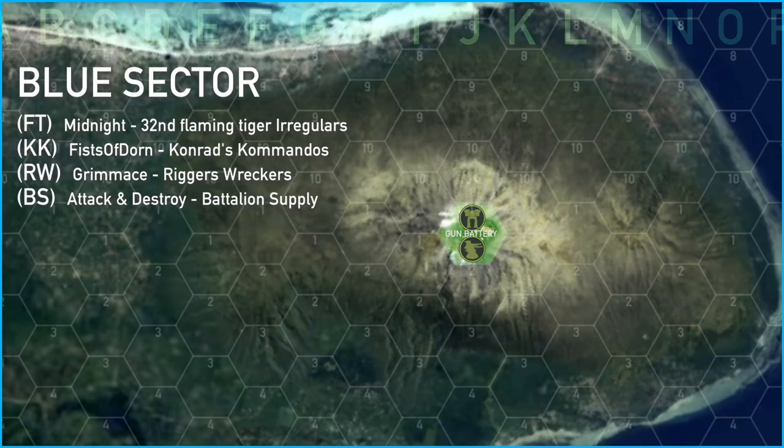The drop in blue sector was a little strange. Four units dropped to take the gun battery — three main units and battalion supply. Battalion supply was dropped there to keep the other three units in supply while they attacked the gun battery. Unfortunately the intelligence wasn't quite accurate; there are defensive gun batteries set up all the way around the naval battery. All four units landed on one of these defensive positions and had to engage a two skull mission each. The battalion supply did not take part in that engagement.